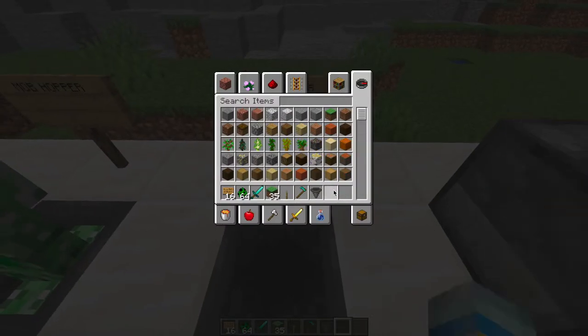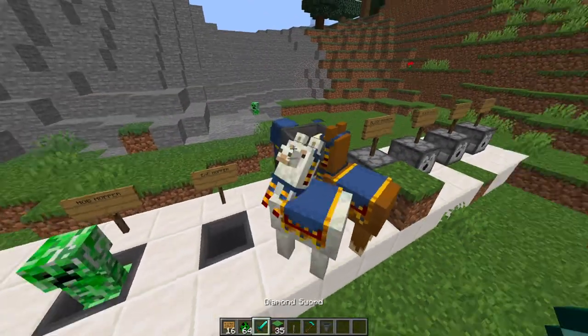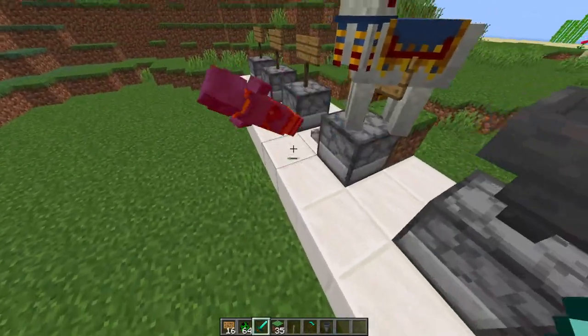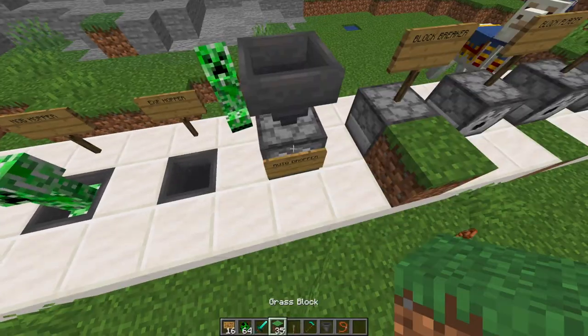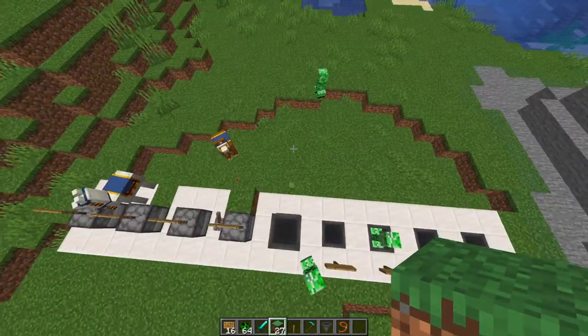So those are the different hoppers. Let's have a look at the droppers — this guy is in the way and has been quite annoying. The developer is going to add quite a few more, which is pretty cool. This one just throws out all of the items that come in the top — there's a normal hopper at the top and it spits them out, which could be pretty useful.